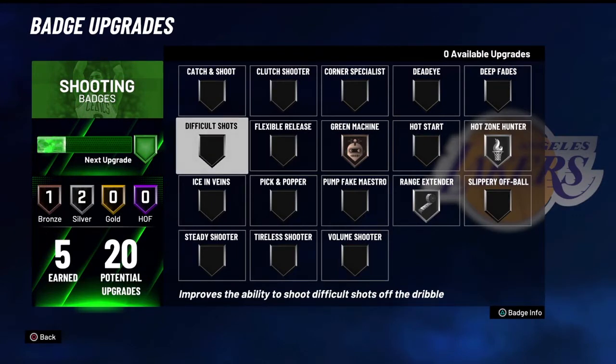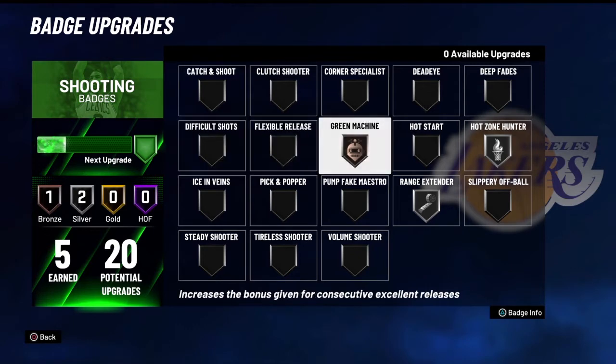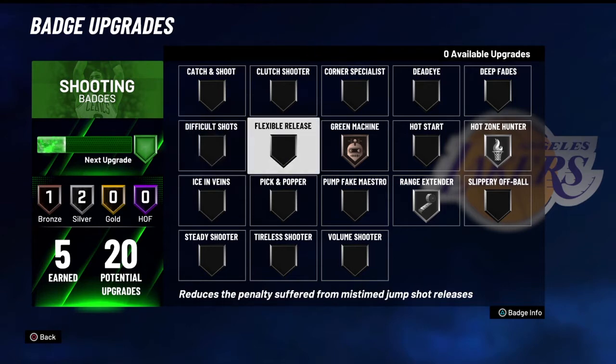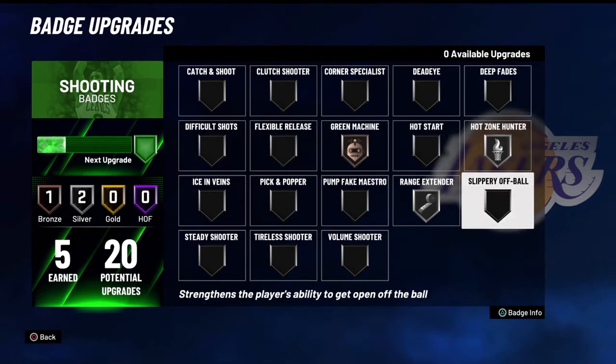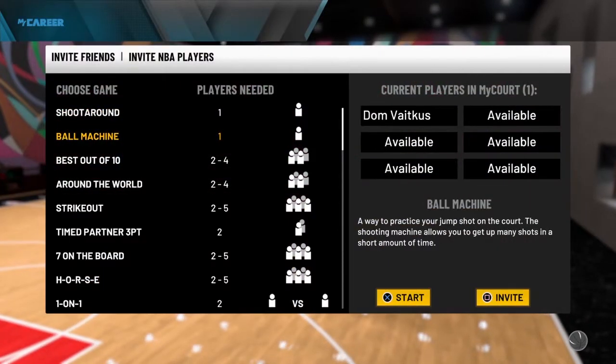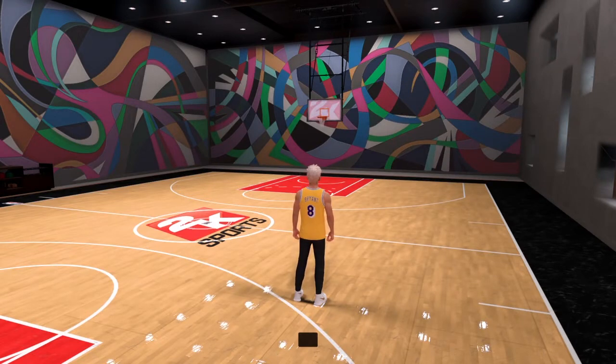To consistently green this move, I'd say you need Difficult Shots. You can do this move if you're a point guard or shooting guard with ball handle, but without Difficult Shots you're not going to consistently green it. If you get Shot Creator takeover, that's different — your player becomes insane in takeover. I'd recommend having Difficult Shots. I just got 2K21 recently so I haven't been getting many badges, but I'm grinding now. Difficult Shots is a must — Hall of Fame, 100 percent.